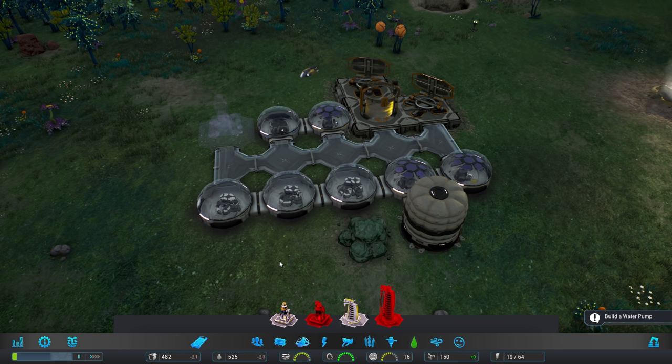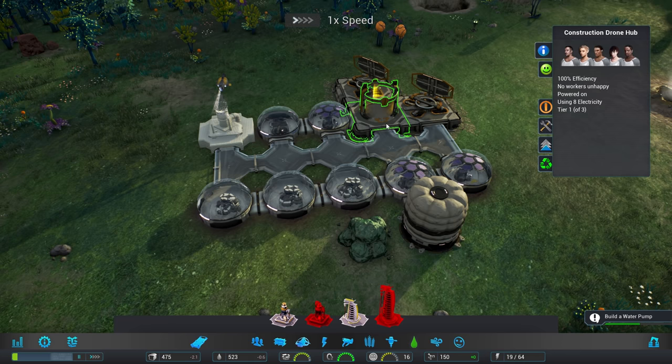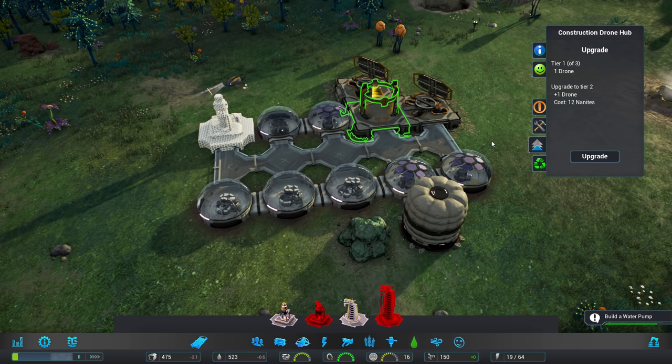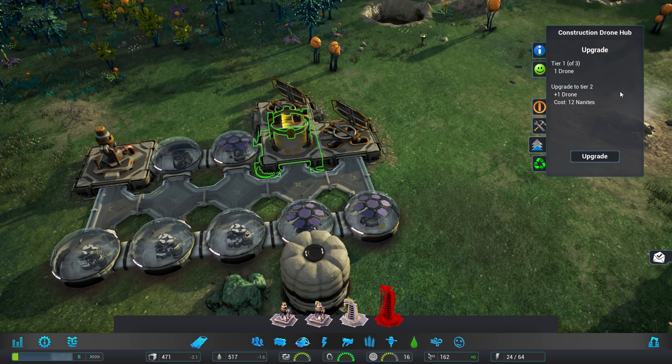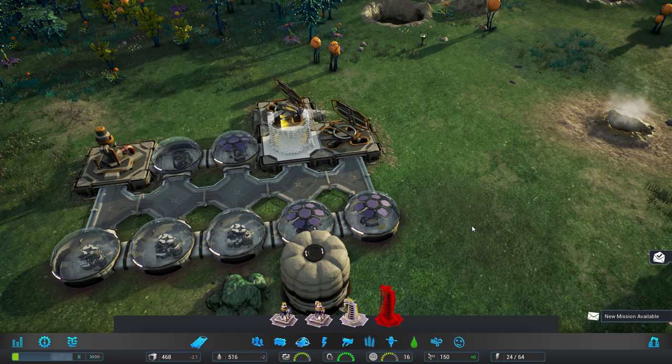We've got shortcut keys: 1 to pause the game, and 2, 3, 4, and 5 for the different speed levels. I would also like to upgrade some of the buildings — most of the buildings honestly have upgrade levels. We're going to upgrade this to a drone hub level 2. It'll cost me 12 nanites to upgrade but I'll get 2 drones which will help me quite a lot.